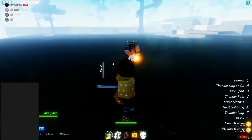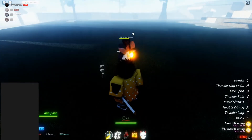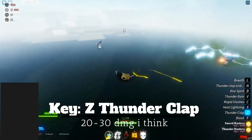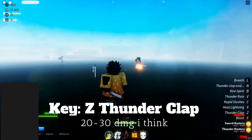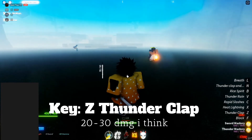That does a pretty good amount of damage. Now the zed ability — oh gosh, a demon, let's get far away from him. So that was Thunderclap, yeah, Thunderclap.